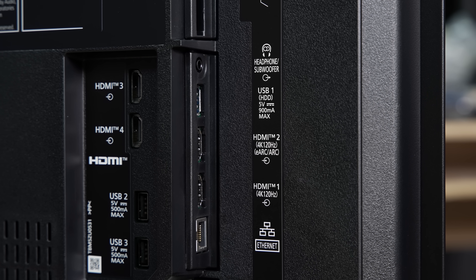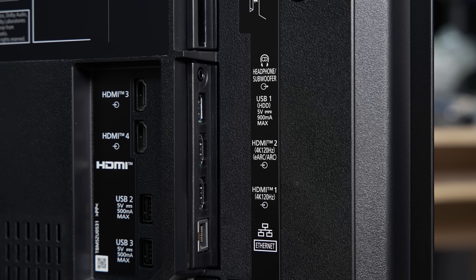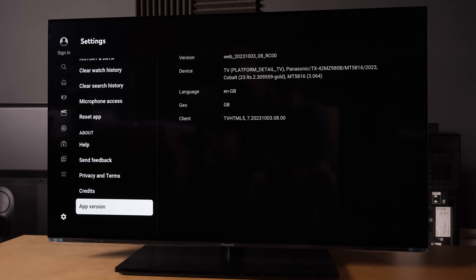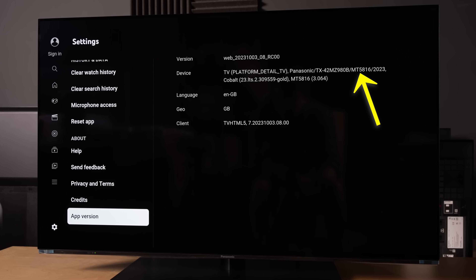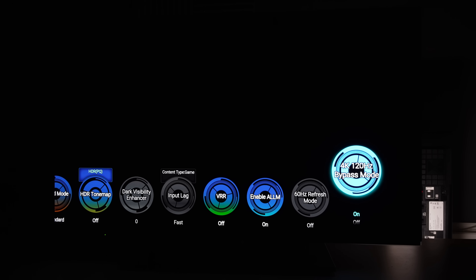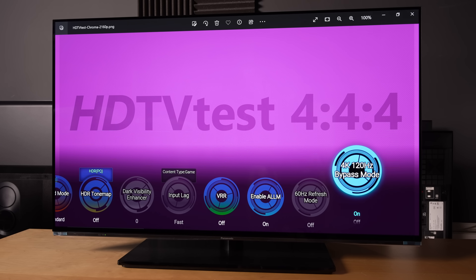Due to the MediaTek HDMI 2.1 chipset used, only two out of four HDMI ports are HDMI 2.1 with 40Gbps bandwidth according to the EDID, of which one is the eARC port. However, among TV manufacturers using a similar non-Panasonic MediaTek HDMI 2.1 SoC without coprocessor, Panasonic has coaxed the best out of the chipset on the gaming front. With 4K 120Hz bypass mode enabled, you get full 4K 120Hz resolution, smoother gradation as demonstrated on this grey ramp pattern from the DisplayHDR app, as well as full 4:4:4 chroma reproduction.